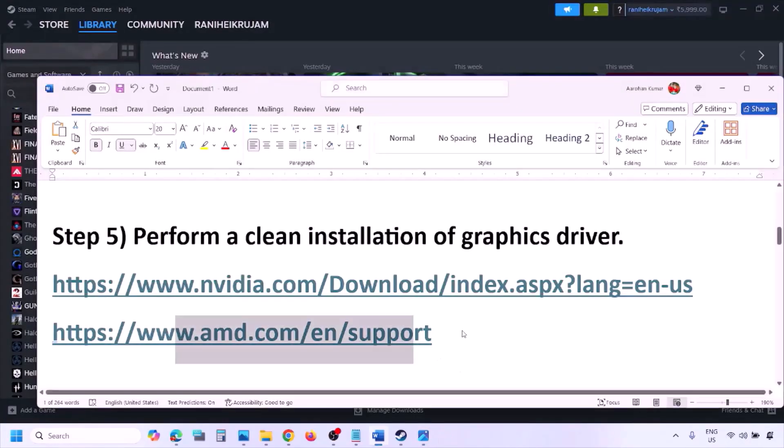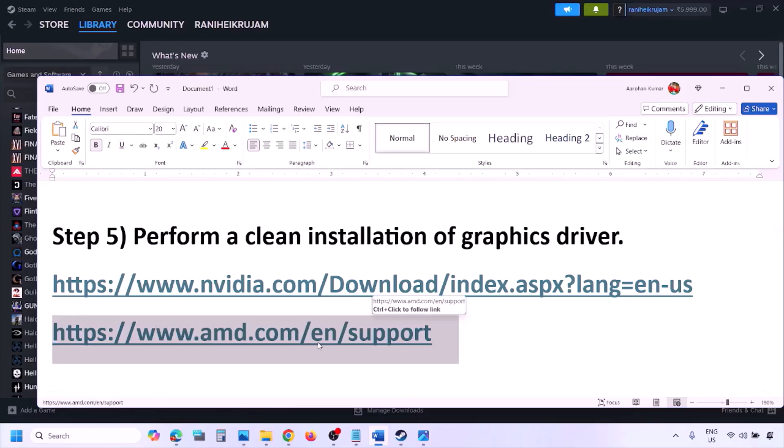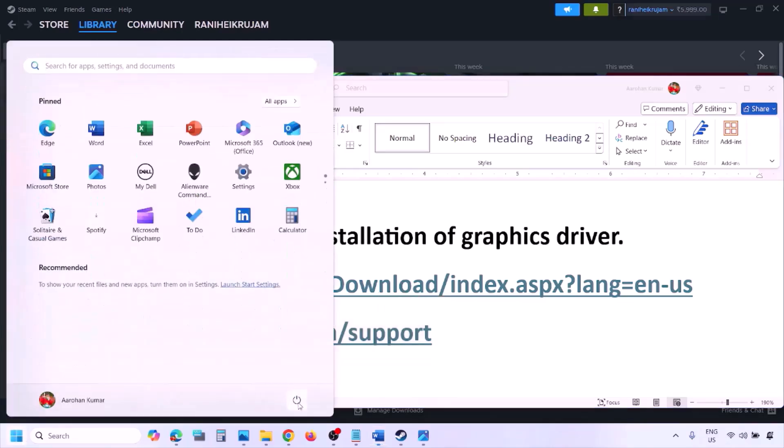AMD card users should go to the AMD website. First uninstall the current graphics card driver that is installed on your computer, then restart your computer. Then go to the AMD website, select your graphics card, download the latest graphics card driver, install it, restart your computer, and check.